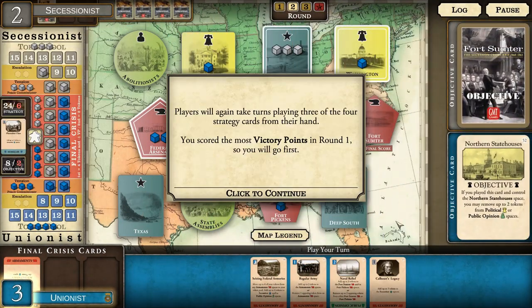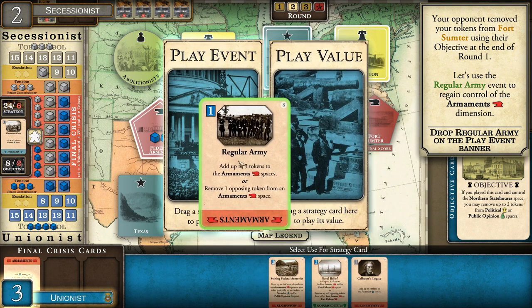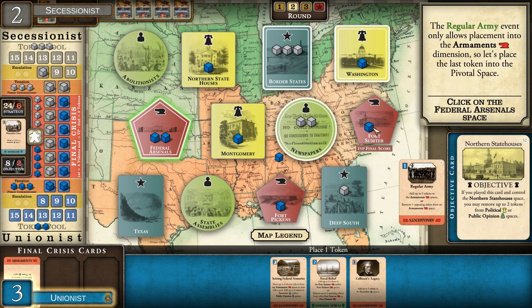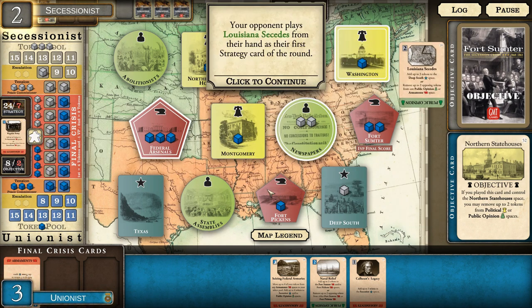Players again take turns playing three of the four strategy cards. Since the opponent removed our Fort Sumter tokens, we need to regain control. We use the Regular Army event to get three tokens for armament spaces again, defending that pivotal space. We had four tokens in our pool so three were used for this action. The opponent plays Louisiana Secedes - they have that one locked up, but it's not a pivotal space.